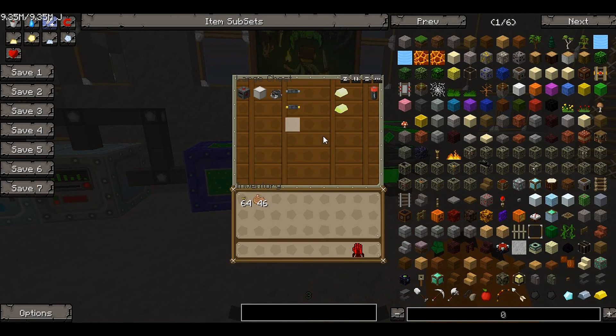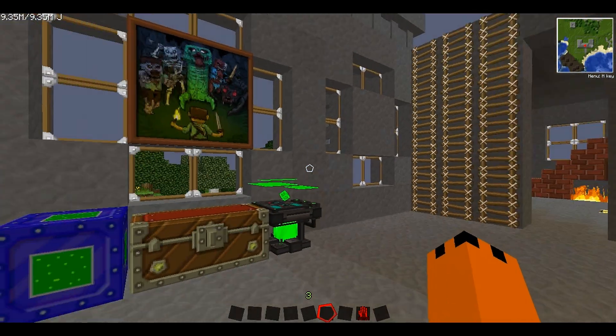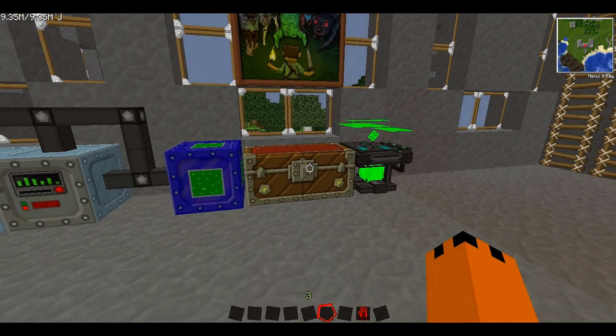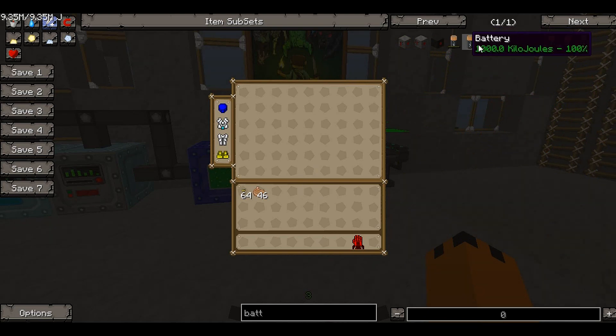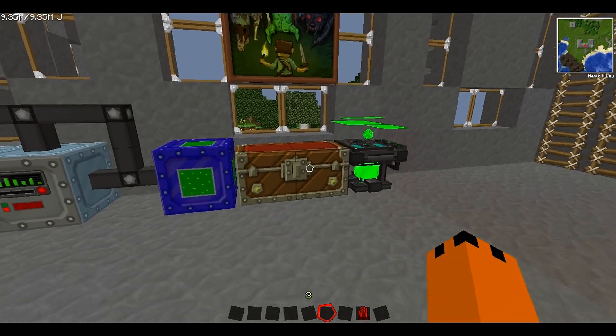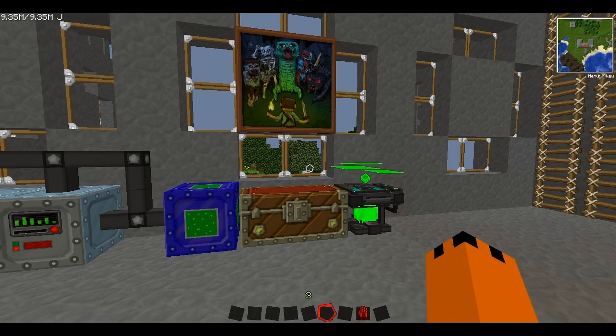So let's get into it. Let's first look at the advanced battery - this has been added recently. We used to just have two types of batteries: the normal battery which held a thousand kilojoules and the elite one which held three megajoules. Now we've got the advanced battery which is sort of in between at two megajoules, and we've also got an ultimate battery at five megajoules. I'll be back with you in a second once I've got some materials.